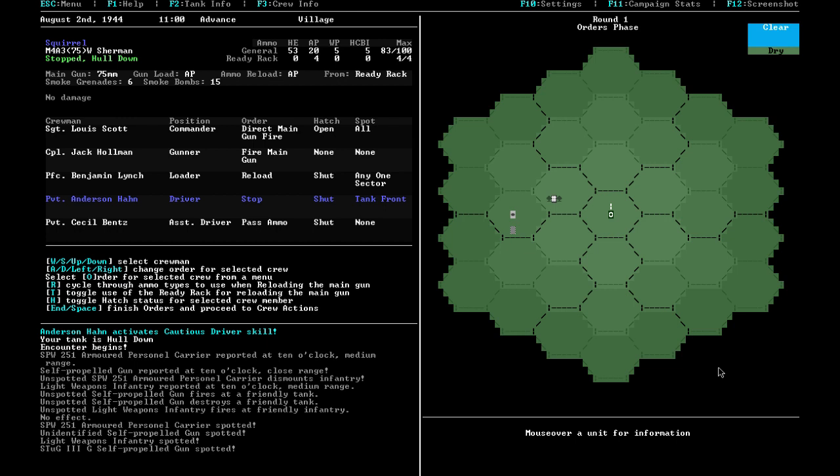The plan: gunner fires the main cannon, commander calls shots to help him aim, loader focuses on reloading, assistant driver supports as needed, driver stays still. With the early Sherman, shooting while moving isn't an option yet — upgrades eventually allow it. We're in a favorable position with cover. All orders given: gunner fires, commander directs, everyone else buttoned up except the commander. The assistant driver controls the bow machine gun but can only fire forward, and all targets are off to the left.